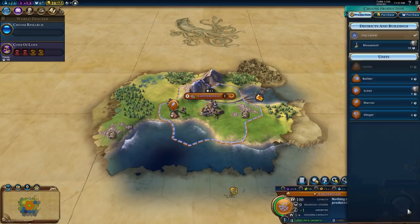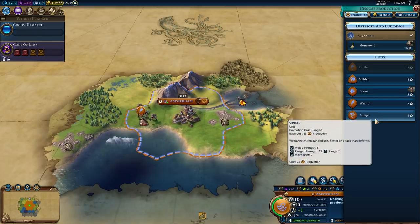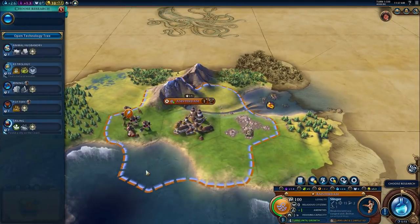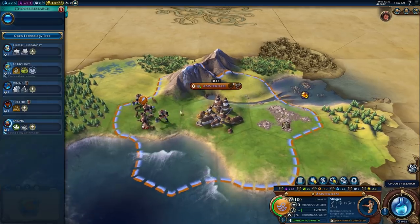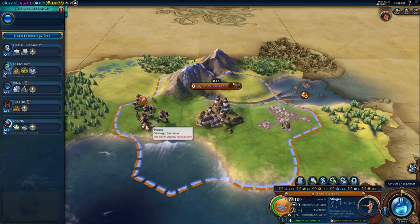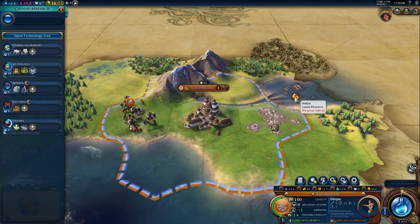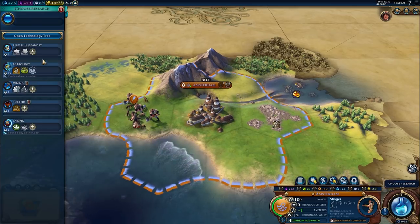We'll settle in place and found Amsterdam, getting a boost towards sailing. I'm going to skip the scout because it's a small map — scouts will quickly run out of things to do. I'll go warrior plus slinger, since we'll probably run into at least one barbarian, then a builder after that. We're going to start with animal husbandry and mining, and sailing to unlock the amber. We'll do horses and stone first for baseline food production.